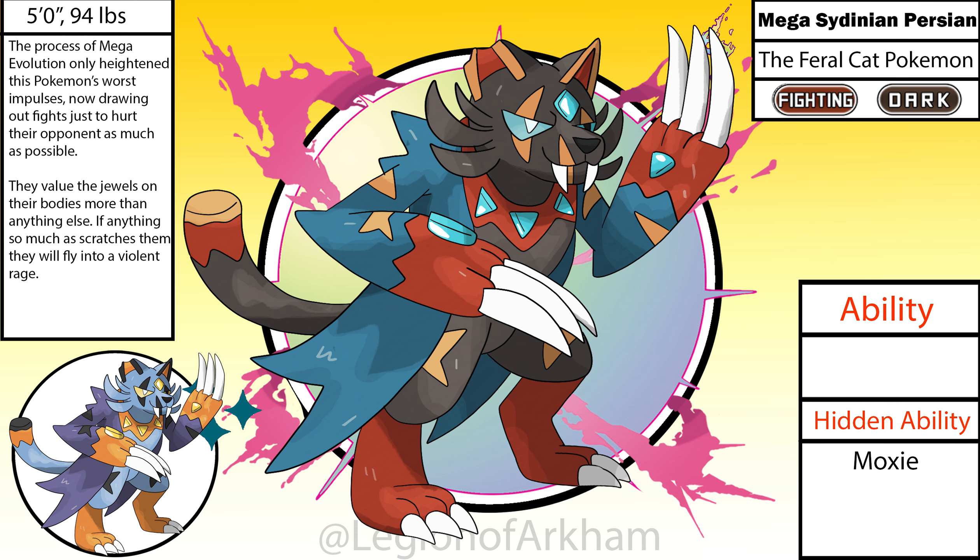Mega Syndinian Persian, the feral cat Pokemon. Yeesh, that's a mouthful. So for this menace from the region down under, I wanted this Pokemon to feel like a gang leader. I know everyone hates it when it happens, but I made it bipedal to showcase this easier and make the mega feel more impactful. I gave it a fur duster jacket, I opened up its scarred eye, which is still blind FYI, and I made the whiskers bigger. The claws got majorly increased in size and I cut off the end of the tail to show some more battle damage to help reflect the dark fighting type it now boasts.